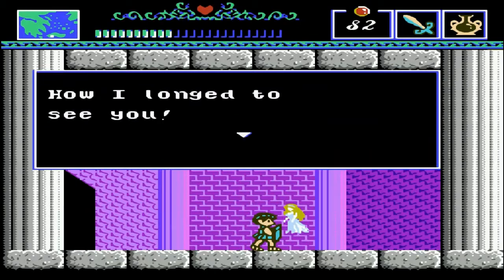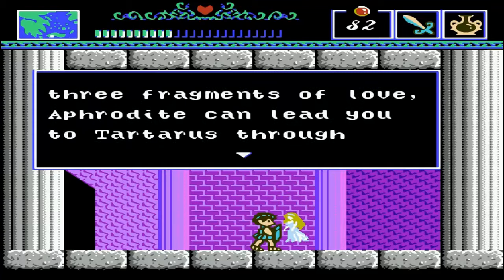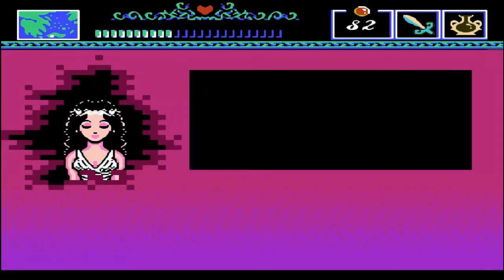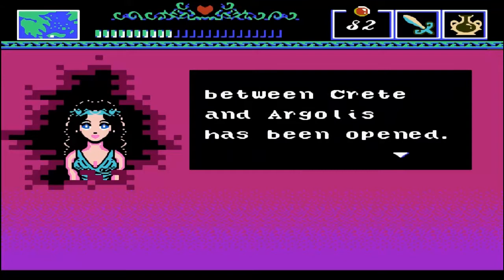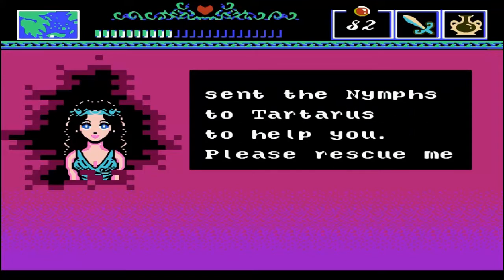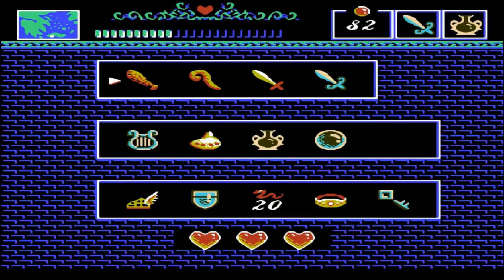We're going to talk to the final nymph, and yeah, she can lead us to Tartarus - to the power of the miracle of love. You've completed your trials well, Vet. The door to the land where Hades lives along the sea between Crete and Argolas has been opened. Aphrodite, you sent the nymphs to Tartarus to help you. Please rescue me before it's too late. So yeah, our business is concluded - we have all three hearts.